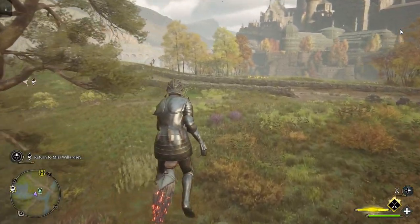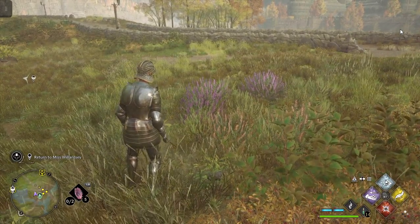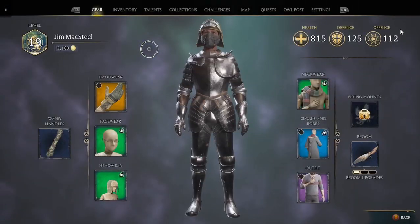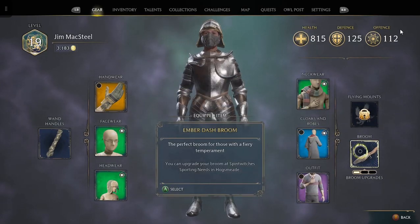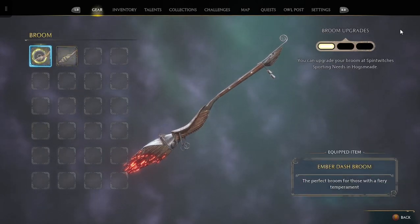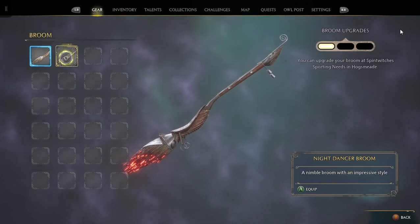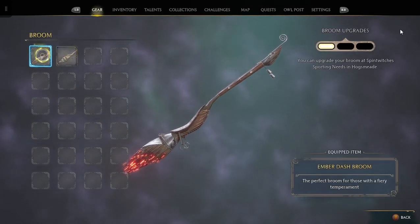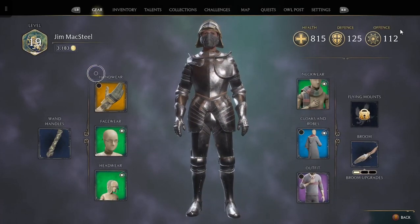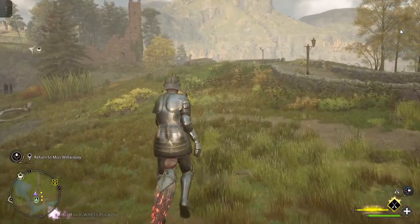Flying back - I notice the broom going faster with the new enhancement. Let's check out the broom options: Level 19 signable broom - the Ember Dash, 'Perfect broom for those with a fiery temper.' I wonder if the enhancement we just bought automatically applies to the broom - I'll have to figure that out.